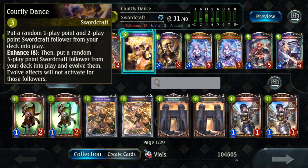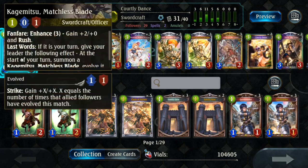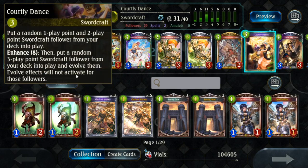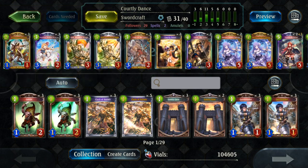Courtly Dance costs three and pulls a one-cost and a two-cost follower from your deck. That's a weak effect since our only one-cost follower is Kagamitsu, which we never want to play for one. So we really play Courtly Dance for its Enhanced Eight effect, which pulls three cards — a one, two, and three — and evolves them. Even though it costs three, it's best to think of it as an eight-cost card. Since we're a mid-range deck that wants to be aggressive, two copies of Courtly is correct.